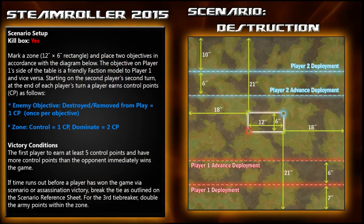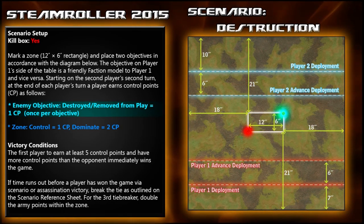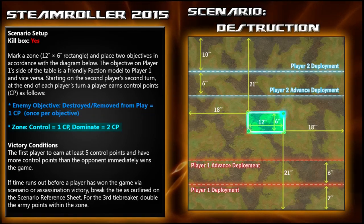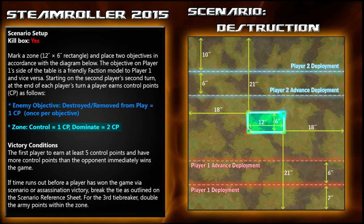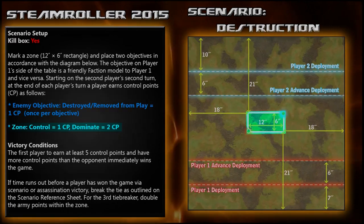The scenario to be played is Destruction. It has a twelve by six rectangle placed in the middle of the board with the kill box in effect. You place two objectives on opposite corners. You get one point for destroying or moving from play your opponent's objective, one control point for controlling the zone, and two for dominating. First person to five points wins the game.